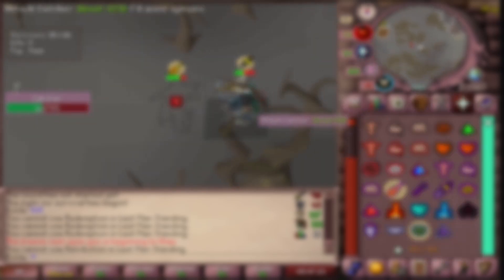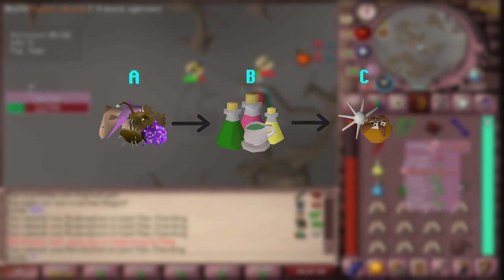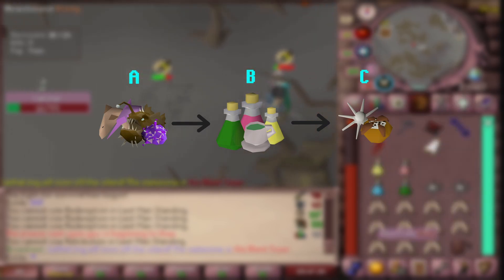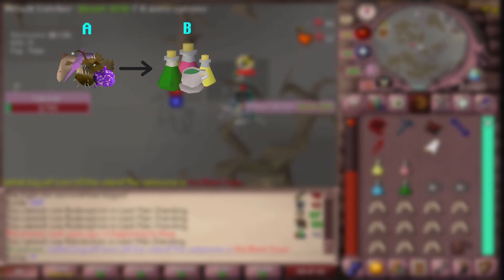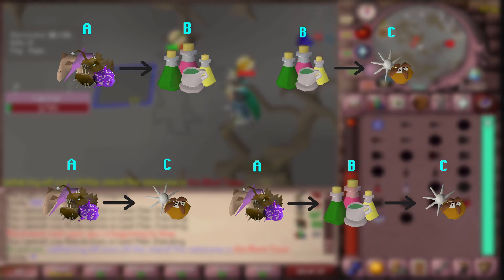There's an easy way to remember the order for eating: A to B to C. A is hard foods, B is potions, and C is your combo foods. You may go from A to B, A to C, or B to C. You can also do the full A, B, C from before.